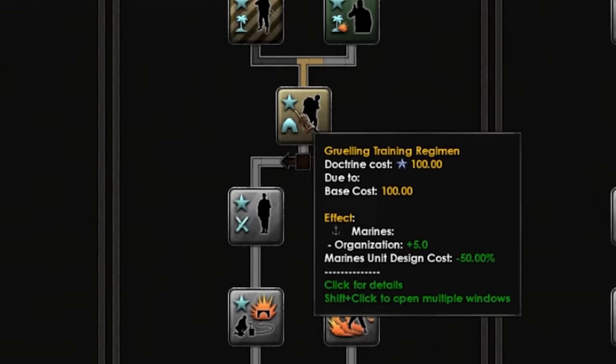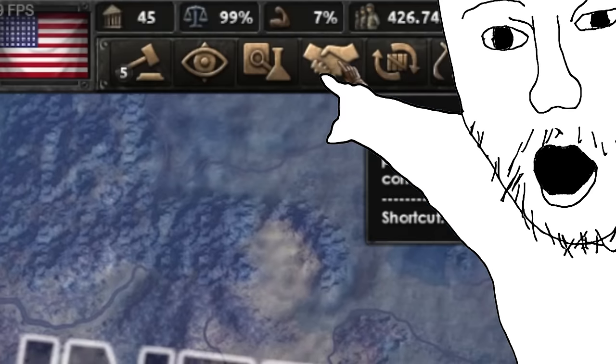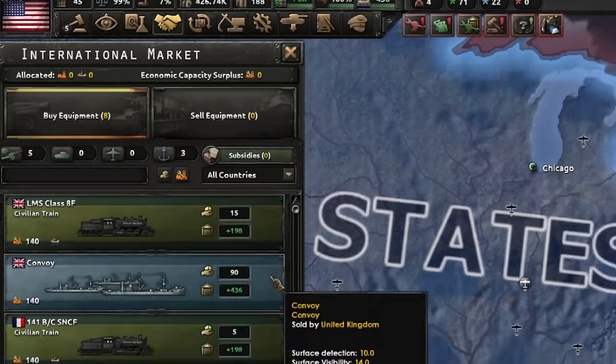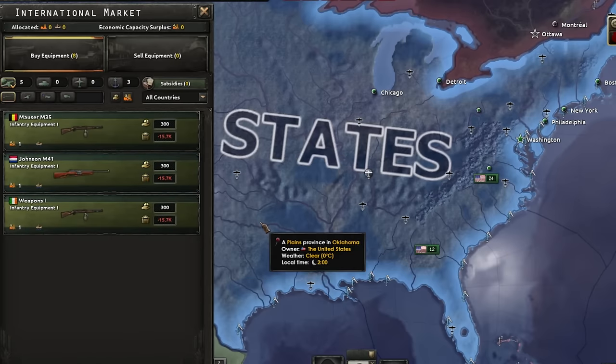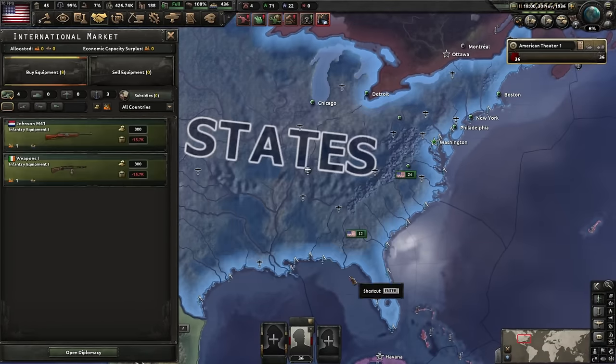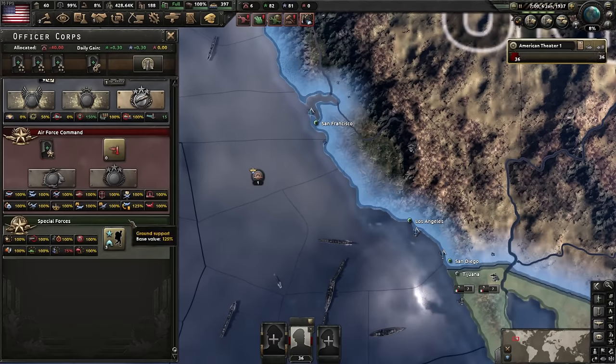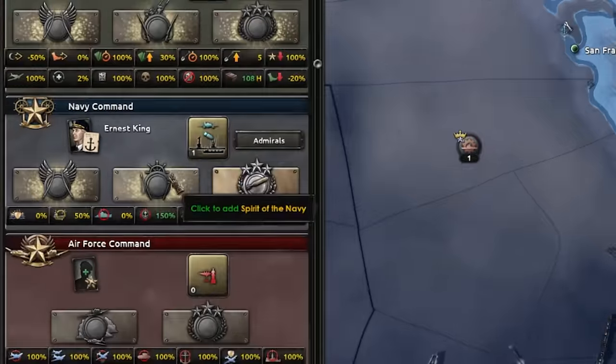Another unlock gives organization and reduces the cost of making marine templates by 50%, saving us some land XP. New feature alert: the international market lets us buy equipment. We'll buy infantry equipment — the Belgians, the Dutch, and the Republic of Ireland all accept the deal.